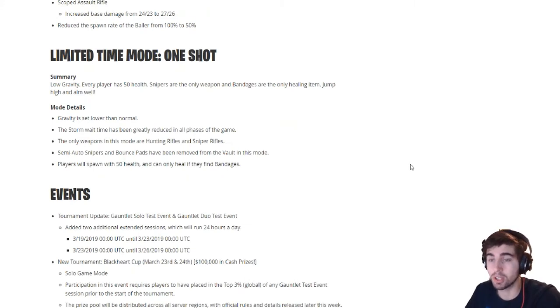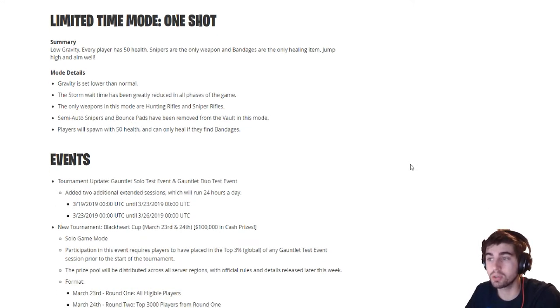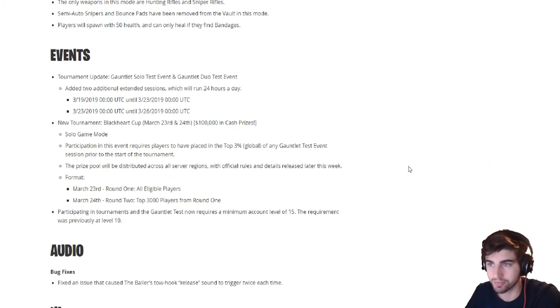Limited-time mode: One Shot. Summary — low gravity, every player has 50 health, snipers are the only weapons, and bandages are the only healing item. Jump high and aim well. More mode details: gravity is set lower than normal, the storm wait time has been greatly reduced in all phases. The only weapons are hunting rifles and sniper rifles. Semi-auto snipers and bounce pads have been removed from the vault in this mode. Players spawn with 50 health and can only heal if they find bandages.